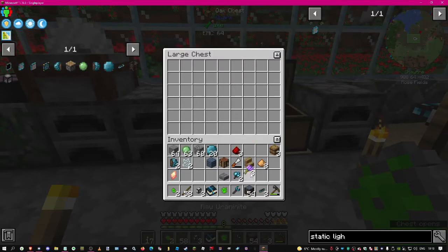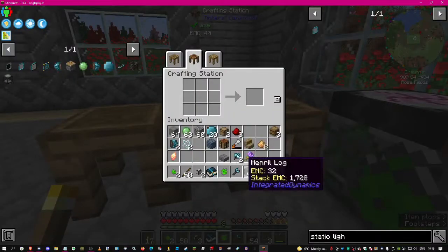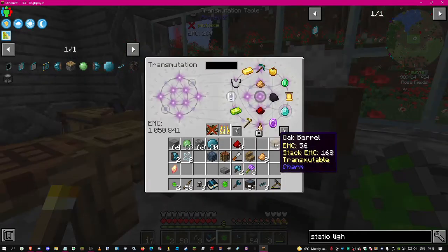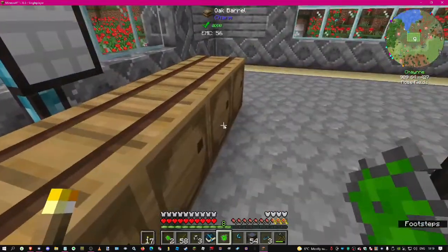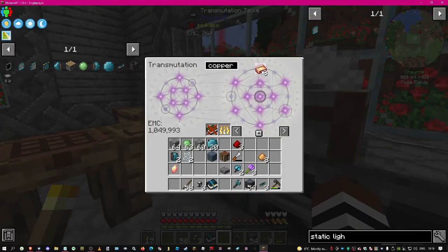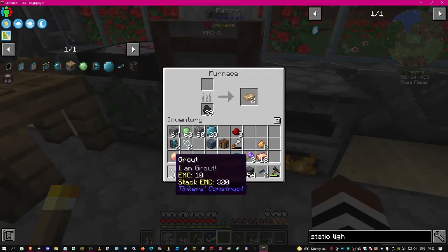I had to take these things out as well. Those are Quark chests - if I put them in the middle it will transform them into normal Minecraft chests. Let's make a smeltery. We need copper - let's take 18. Did I make seared bricks or did I just make grout? I think I just made grout.